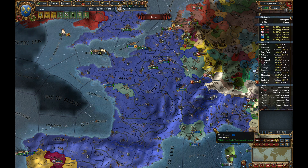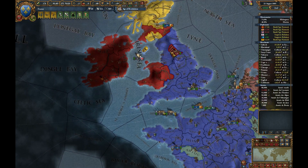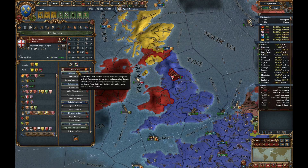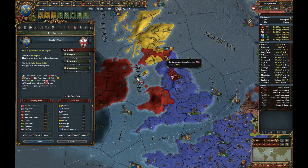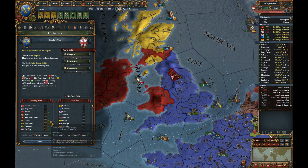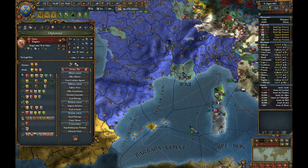Bonsoir to Le Monde. Welcome back to Tom Plays Europa Universalis IV for absolute beginners. We are back with France, fairly recovered from the war and trying to decide where to attack next. I see Great Britain has got Spain back as a friend — that's annoying.